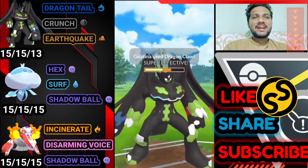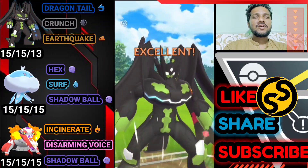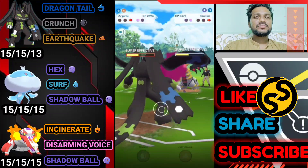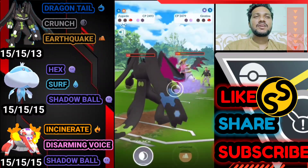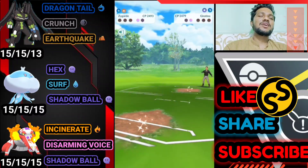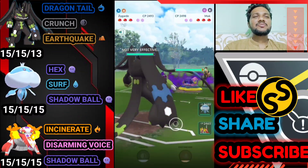Dragon type vs. Dragon type — let's see who wins. Crunch is super effective but doesn't trigger a defense drop this time. Almost farmed it down — it's a tie. Great battle but it's a tie. Moving on to the next battle.